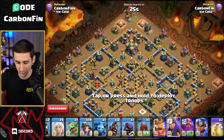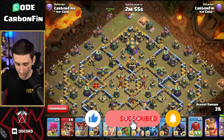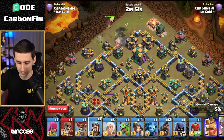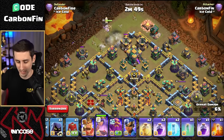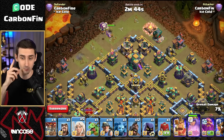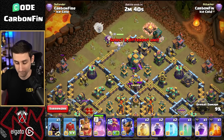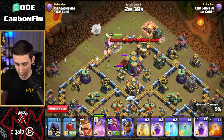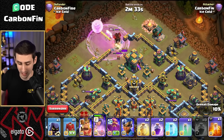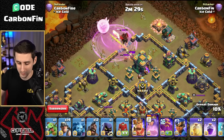We're going to drop this queen up top and switch this to the siege barracks. Queen's up here — we're going to try to charge her into the town hall. Let's throw up a wizard to help funnel her. When you can get the queen to charge exactly where you want, get to the town hall and pull out the clan castle — that is critical. Pulling that CC out early is very important. Let's drop the rage for this queen, especially through two headhunters. And let's drop the poison spell right here.